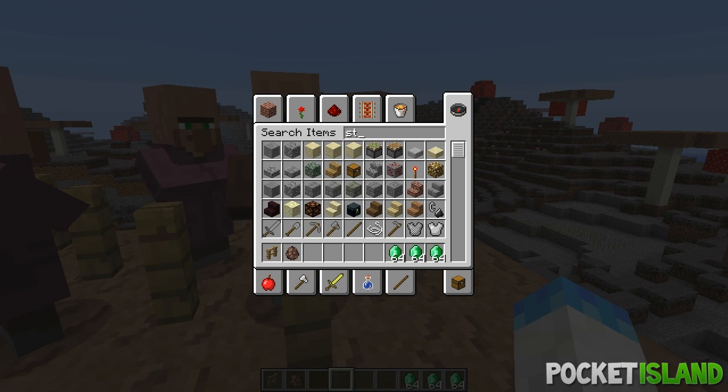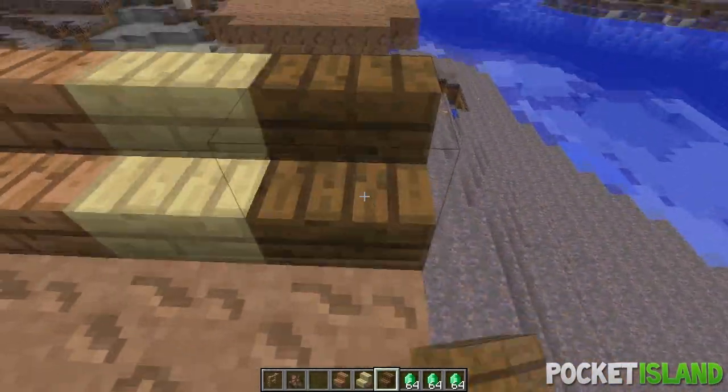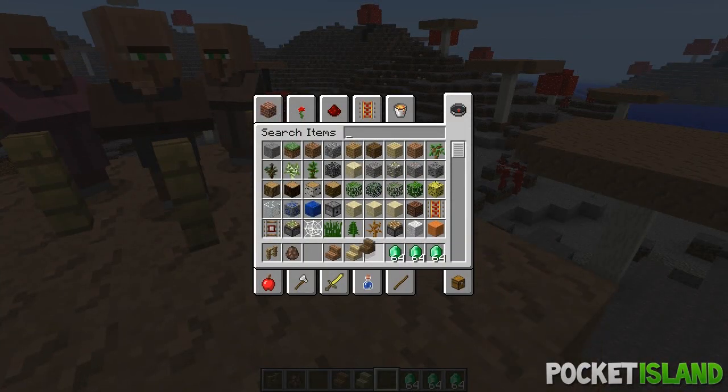First of all, let's see the new stairs they've added. You guys will now see spruce wood stairs, birch wood stairs, and jungle stairs. I've been waiting for this for a while, because when you build with different kinds of wooden planks it looks a bit ugly when you switch into some other kind of wooden stairs.